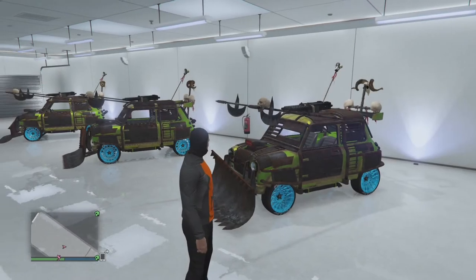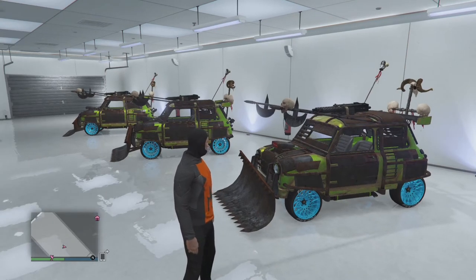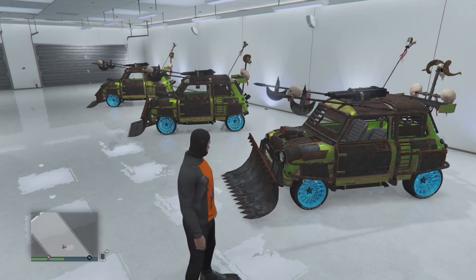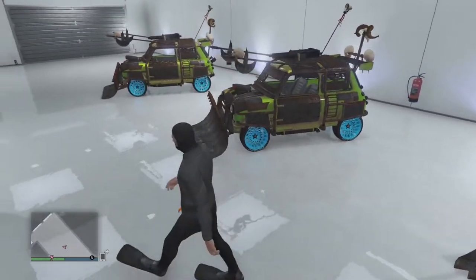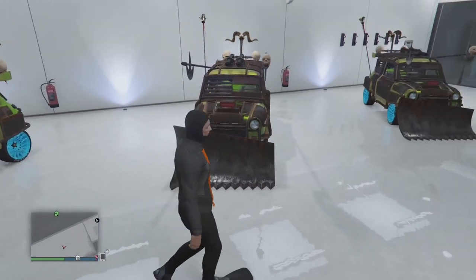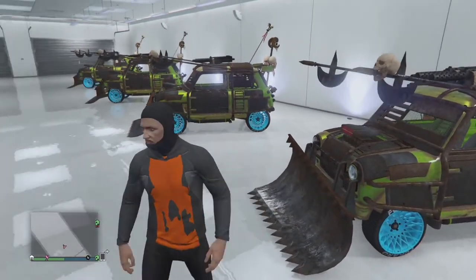We all know that money in GTA Online is a little bit of a struggle, and today I have got a money glitch for you. It's actually a car duplication glitch, but if you have the upgraded Arena or Issy like I have here, you can sell it for 1.6 million. Alternatively, you could use any of the Arena or Bennie's vehicles and sell them for over a million dollars. With this method you can duplicate any vehicle you want, so if you have a vehicle you really like and want to give it to a friend, you can duplicate the car and use a 'give car to friends' glitch. But in this video we're going to be using it for selling the vehicle for money.